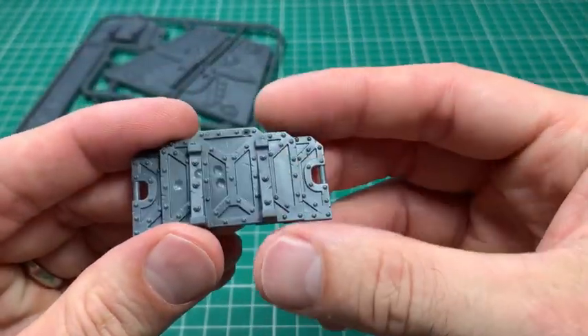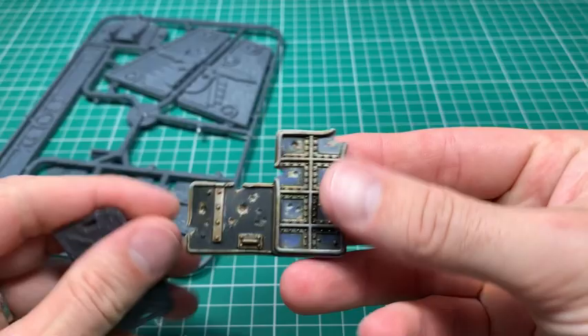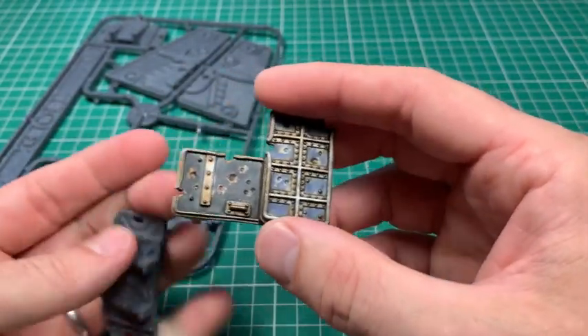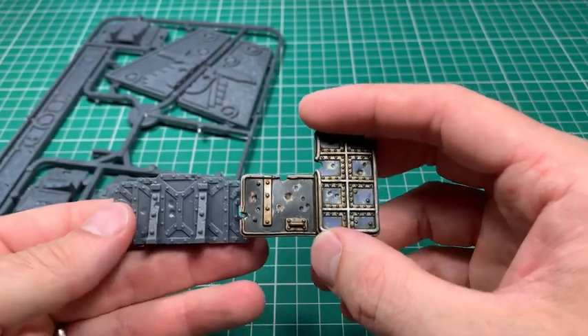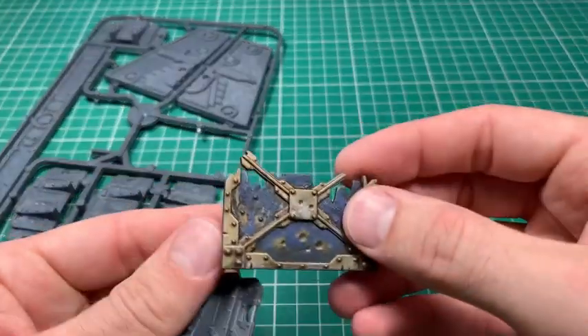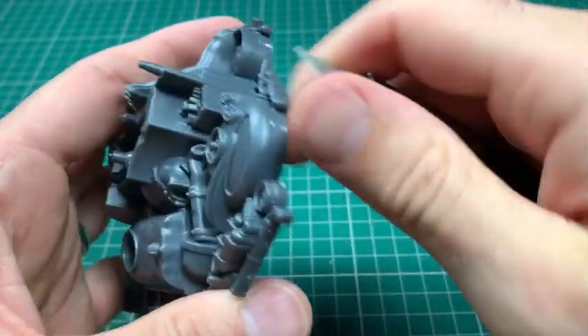When I started the Kill Team box it wasn't really an intention to convert it to use the Necromunda stuff, but I looked at the little barricades and realized how similar they were to the Necromunda barricade - they've got the sort of bullet hole and a similar aesthetic - and thought, right, actually this could work. So that started me off on that train of thought.